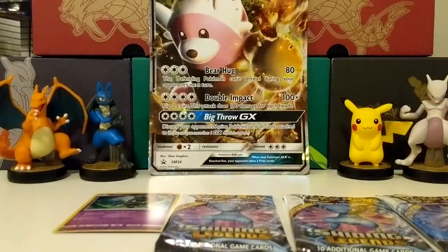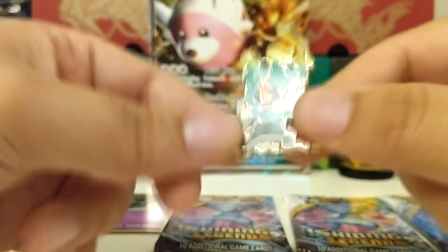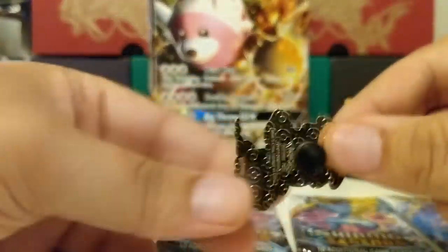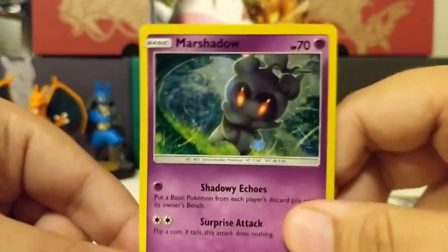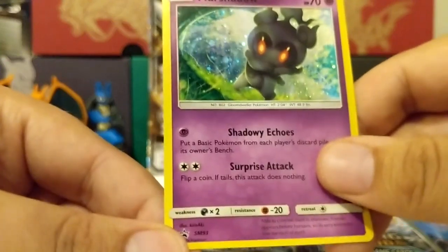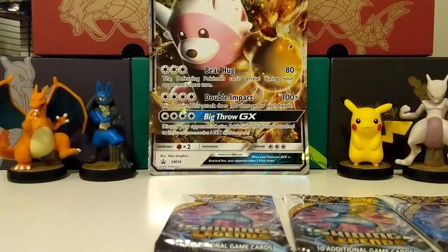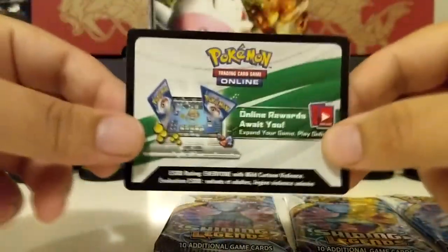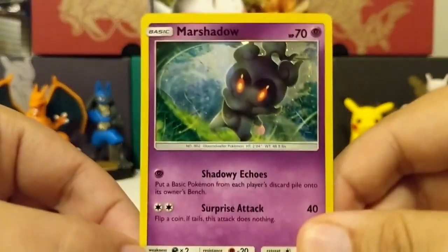Here you have them - the Marshadow pin and the Marshadow promo card. I'll show you guys in a second. First things first, I'm going to show you this lovely Marshadow pin. It looks really awesome, very colorful, very green. Now I'm going to show you the Marshadow holographic promo card - that looks really nice. That is Sun and Moon promo 93. We have the Bewear GX oversized card, and it also comes with a code card for Pokemon TCG Online showing the Shining Legends pin collection Marshadow.